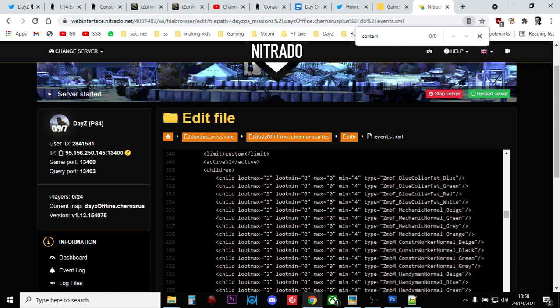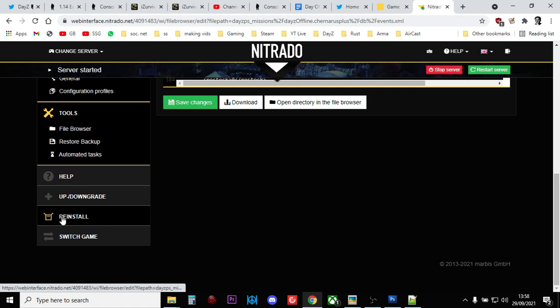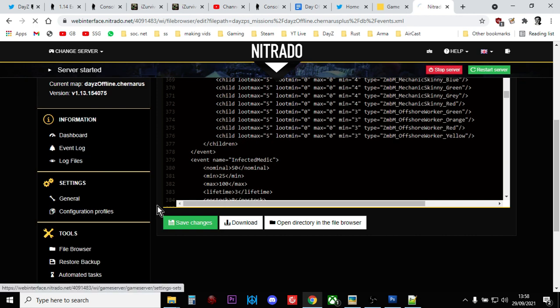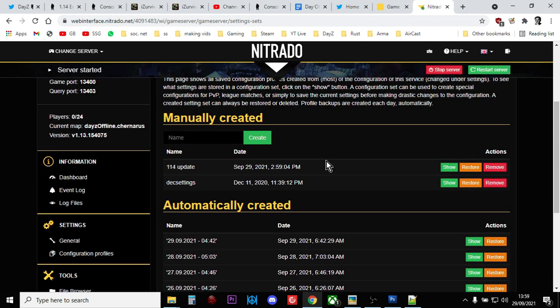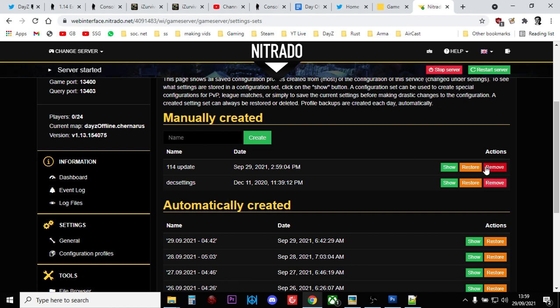So that, my friends, is how you update and keep everything. Now let's say you wanted to reinstall everything - wipe everything and start again. What you would do is go down to Reinstall, which will completely wipe your server. But before you do that, go into Configuration Profiles and create a profile - call it something like "114 update." That saves your whitelist, passwords, night settings, daytime settings, server name and so on. Then reinstall and restore that profile to put the settings back. But that will wipe everything - everybody's progress is gone, all the bases are gone. So be very careful.